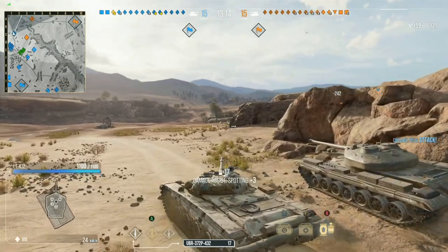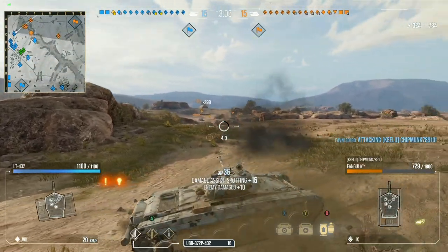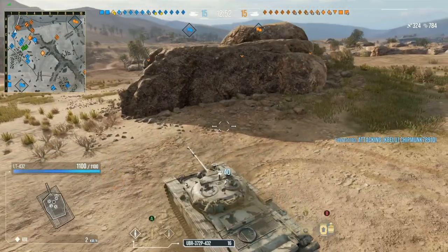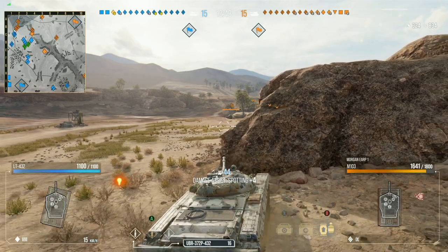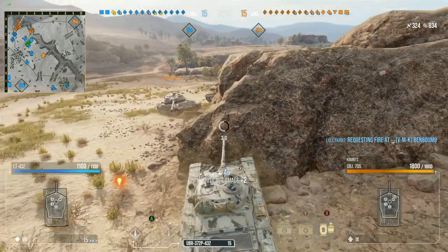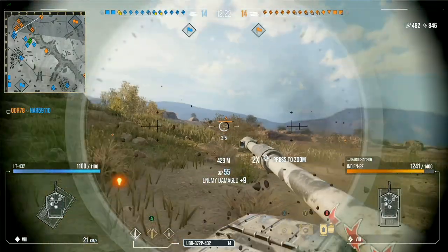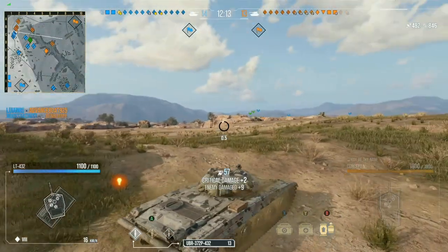The LT-432 is a very hardcore scout. The cost of the shells, the rate of fire, the view range, the mobility, the concealment — this is an overall extremely hardcore scout that also has armor. The top plate of the LT-432 is over 70 millimeters thick, which means it can auto-ricochet any gun in the game. The side armor is high enough to bounce a 105. The gun dispersion values are extremely good — on the move, this thing can make snapshots happen left and right.